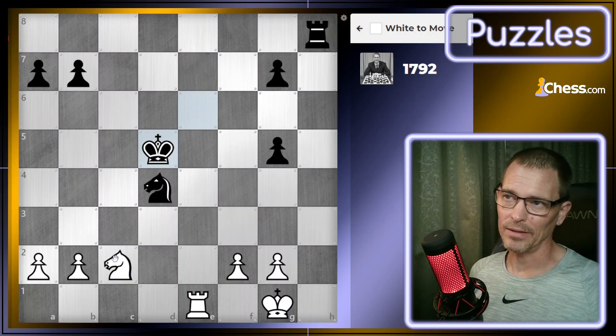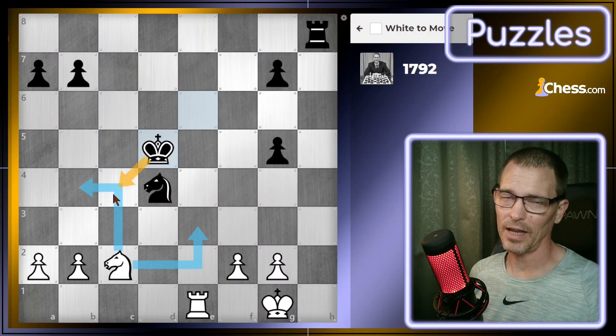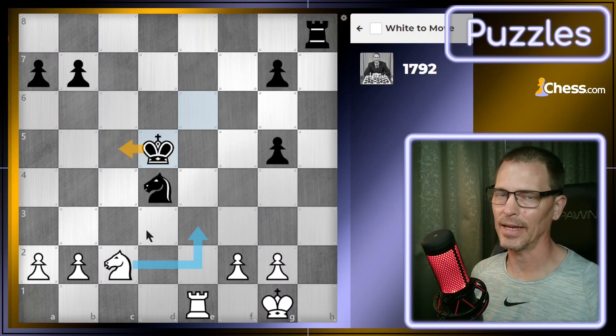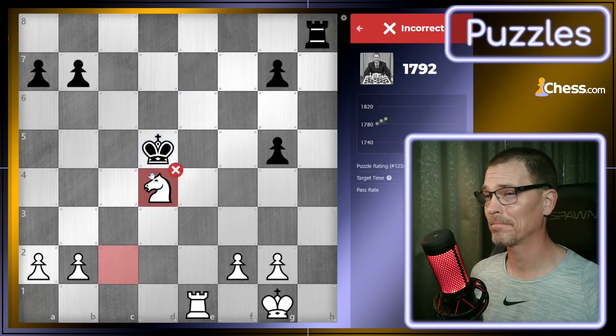That was correct. Here I do have the choice of checking again on b4 or e3. I think if I check on b4, the king would just come closer and my knight's in danger. If I go to e3, the king would slide over to the c file and I haven't gained anything. So I'm going to take the knight. That was wrong. Let's find out why.